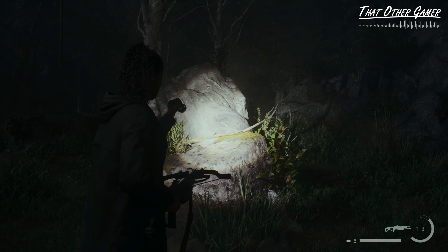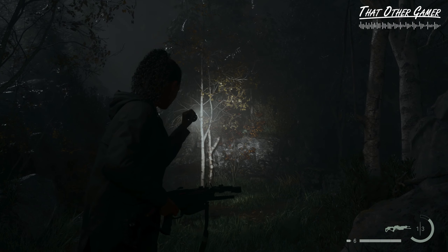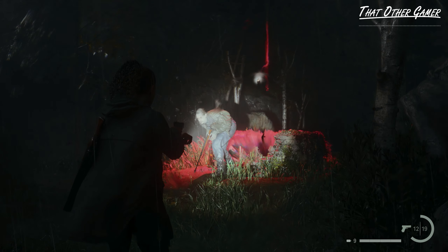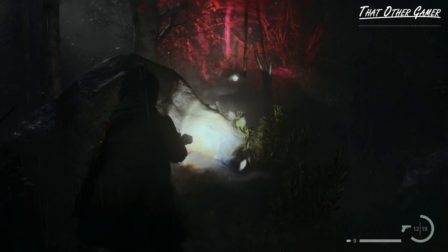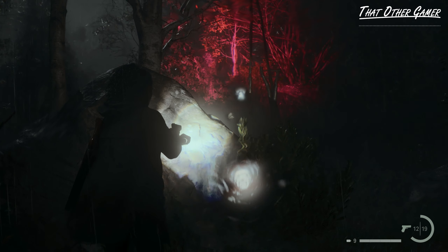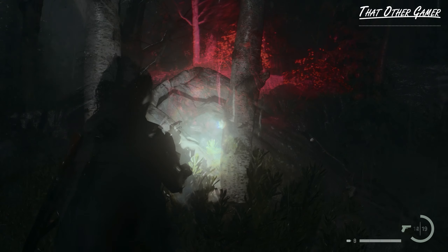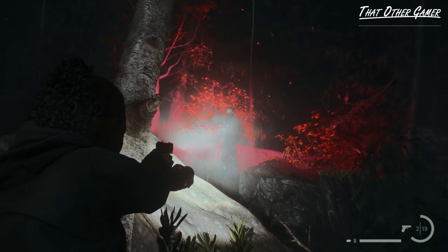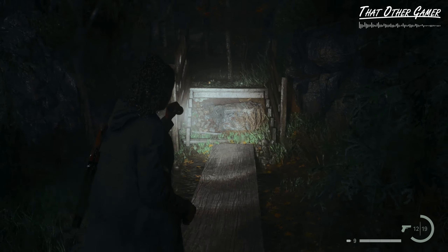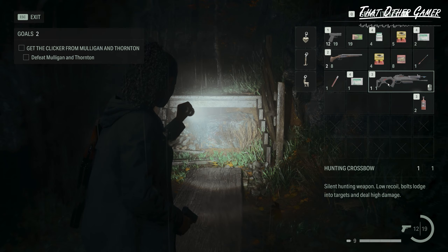Thornton will be shooting at Saga from any of these four high ground locations, and that will determine which spot around the rock will be safe. In this fight, all three weapons we have access to up until this point are required, including the crossbow, which we will use for our initial attack.